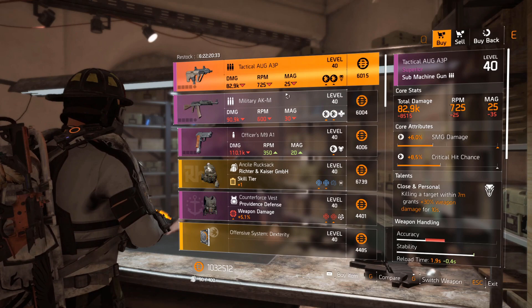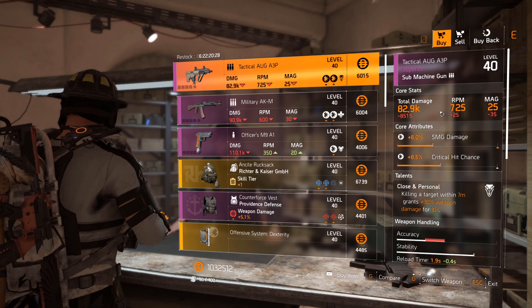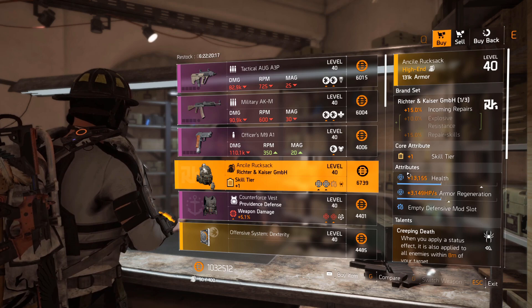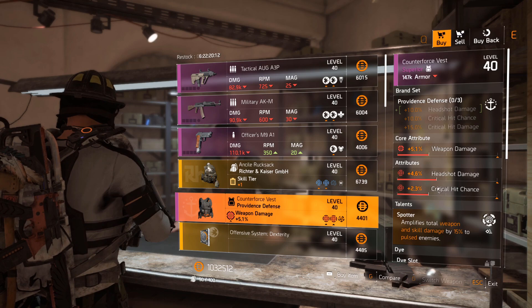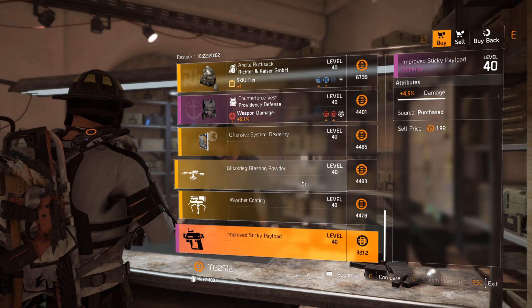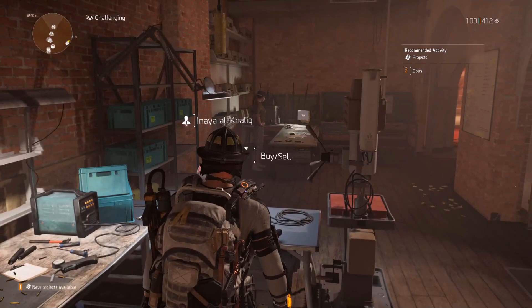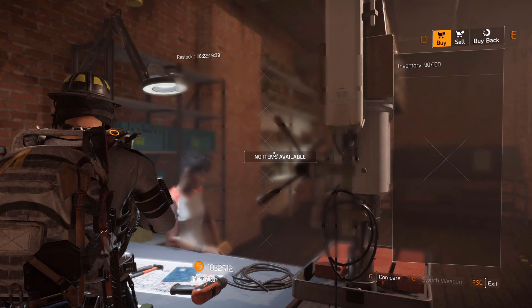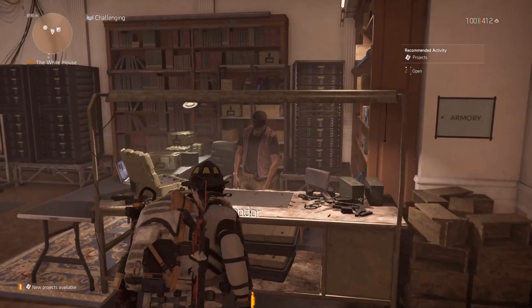We've got a tactical aug — these are all purples. I'm going to briskly go through them since not a lot of people will be using them anyway. Close and Personal is on it, military AKM with Reformation, officers M9 with Vindictive, RNK backpack with health and armor regen, Creeping Death is the talent. Providence Defense chest piece with low rolls and Spotter, offensive mod 3.1% crit chance, drone 5.2 duration, turret one extra ammo, improved sticky bomb 4.5 damage mod. Make sure to check the blueprints bench — she often sells blueprints for mods, gear pieces, or skill mods.